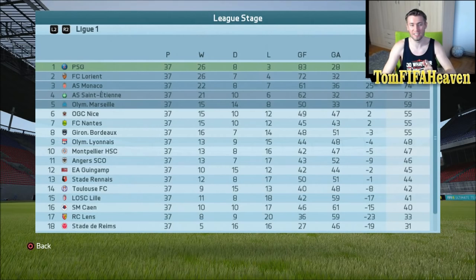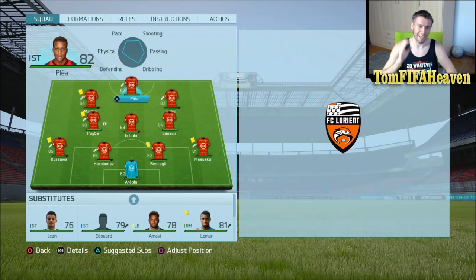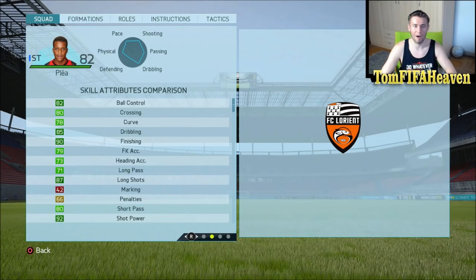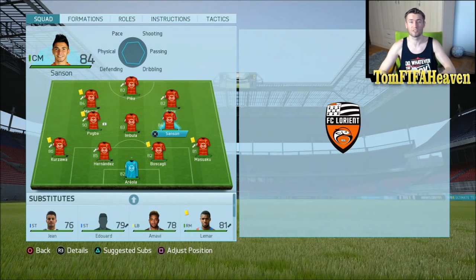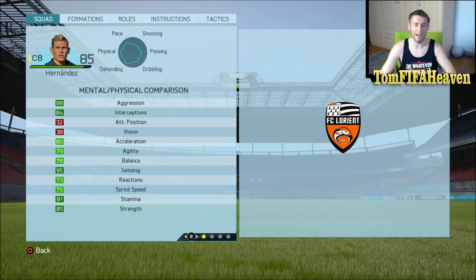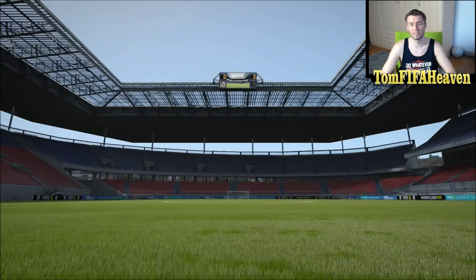I'm going to play that last game of the season to showcase how good these players have become. I selected this team: Anthony Martial, Plea, and Fakir in the frontline — a full French attack. Martial's stats look incredible. Plea has 90 finishing in season six, 85 acceleration, 85 sprint speed — a brilliant player. Fakir is also lightning fast with great finishing. Sanson grew into an 84 rated player, Imbula is 83, and Pogba is a 90 rated player. We still have a chance of winning the title — all we need is Paris Saint-Germain to drop points against Bordeaux.